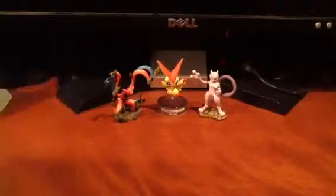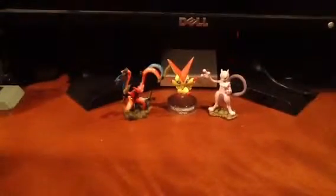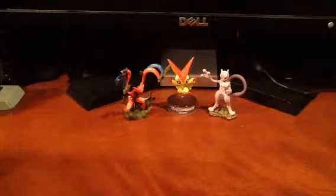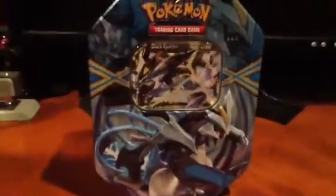So we'll open this tin up now. I'm just going to open the plastic off on the side, because there's not a lot of elbow space in front of my camera. We'll get this plastic open nice. I'll just throw it on the floor — I'll fix it after the video. So as you can see there, a nice Black Kyurem tin again.